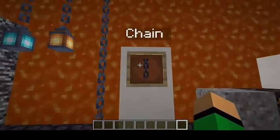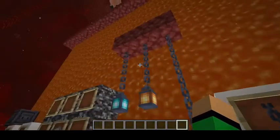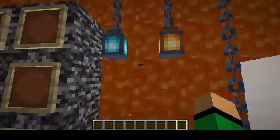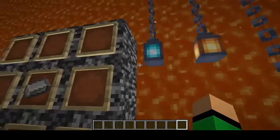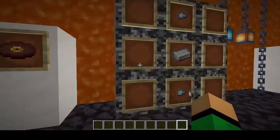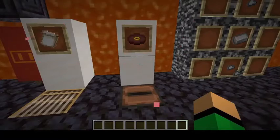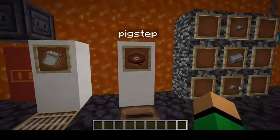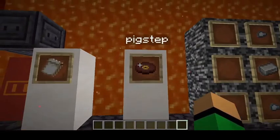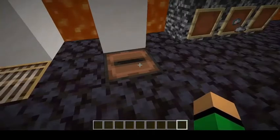For brand new things found in Bastion Remnants and even the ruined portal, there's Gilded Blackstone — kind of like gravel in that if you break it, it has a chance to drop some gold nuggets, though it doesn't fall like gravel. These are exclusive to the Bastion Remnants. There's also a brand new chain block, which works really well with both types of lanterns. You can craft chains with two iron nuggets and one piece of iron. One of the brand new things found in Bastion Remnants chests is Pigstep — a music disc.